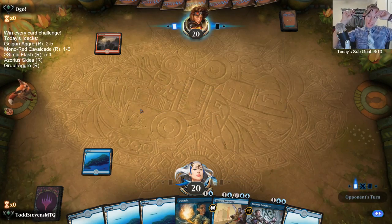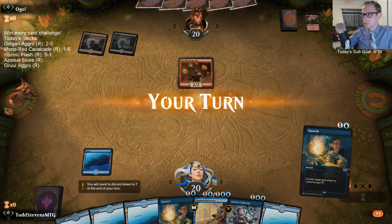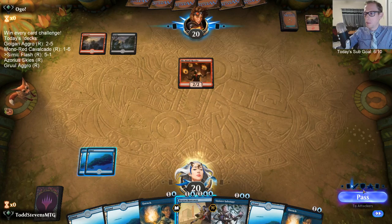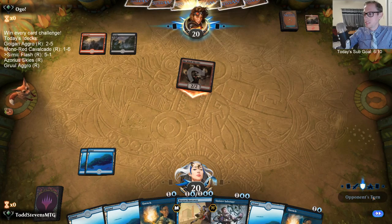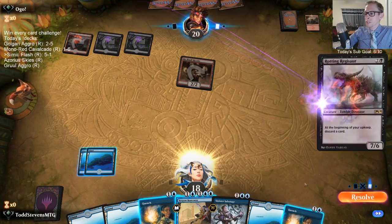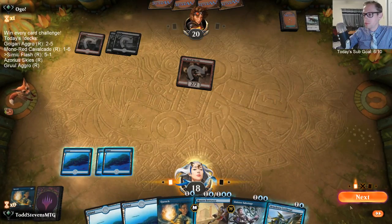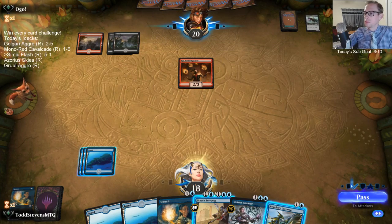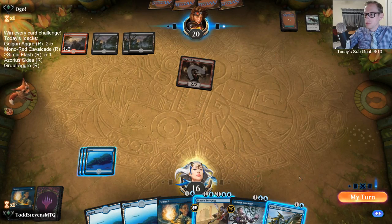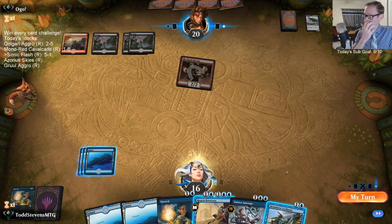Our worst possible card to draw is a Basic Island — and that was our first draw step. Yeah, we're mono blue now. Flash. Flash. That zombie dinosaur getting Quenched.